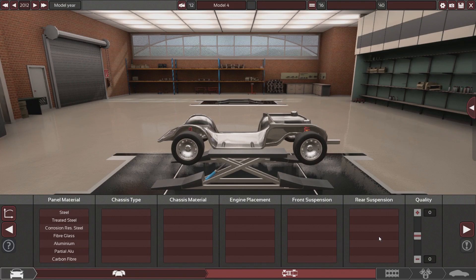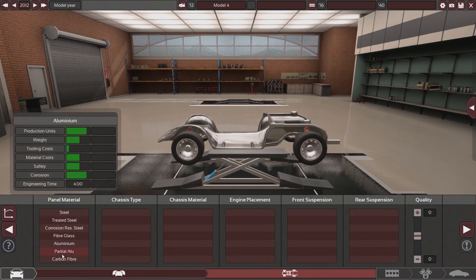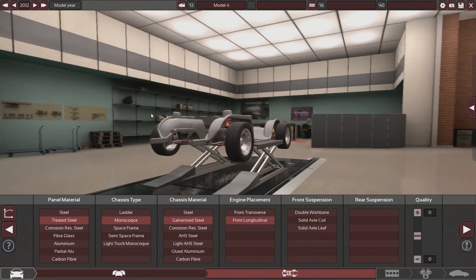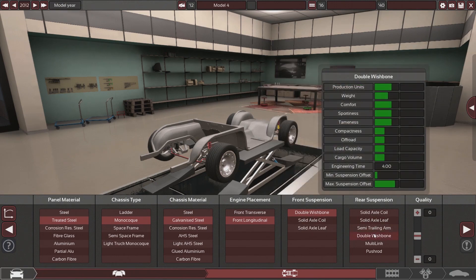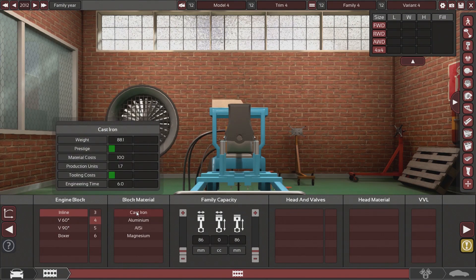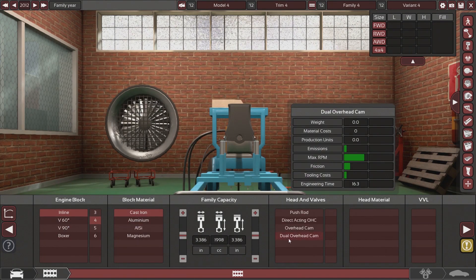I'm going to try to be a little bit more detailed in this video but also do it quicker. I'm also going to try to make it more realistic — not a carbon fiber space frame, going to be corrosion resistant steel, which is what a Miata is made out of. I want to make it a realistic weight too. We're going to do a monocoque, galvanized steel, front longitudinal engine, double wishbone front and rear suspension. The motor is going to be a built inline-four, cast iron block, dual overhead cam, four-valve.